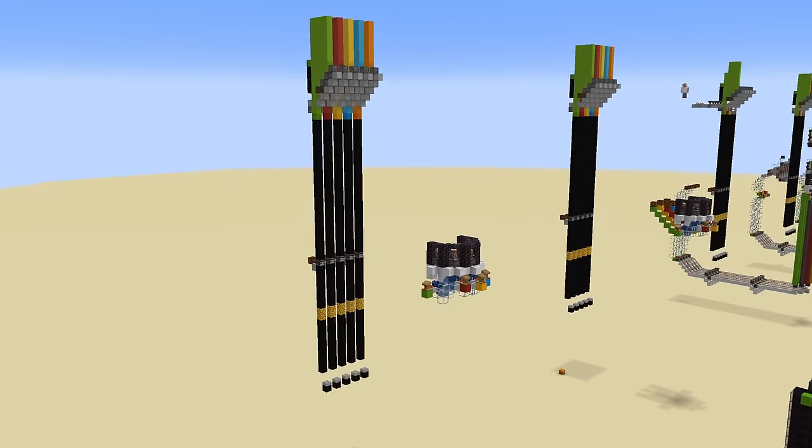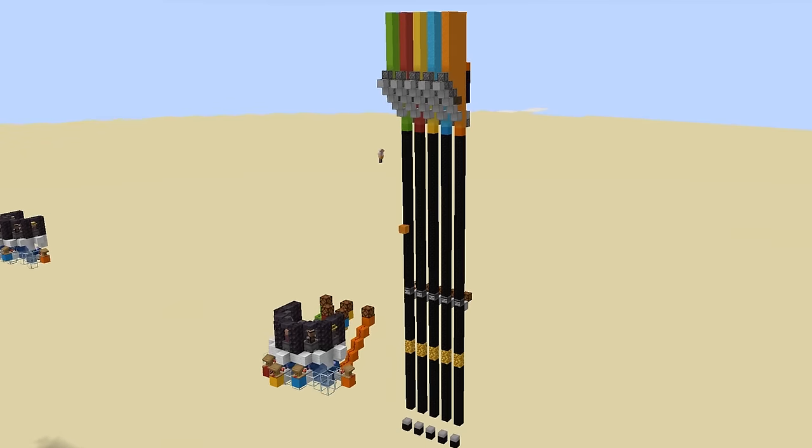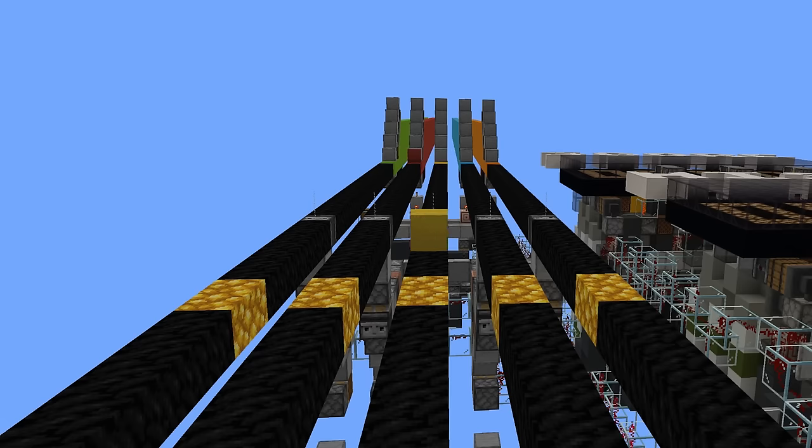The point being, we are going to represent the notes falling in-game by concrete powder falling in-game. Compared to redstone lamps, concrete powder falling just looks way cooler. Plus you have the colour — come on, obvious choice.